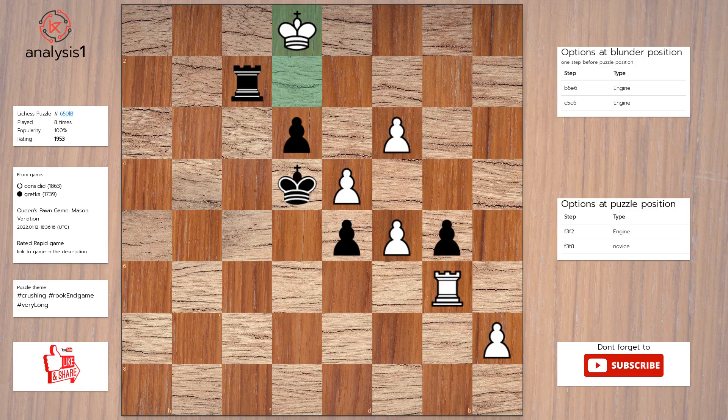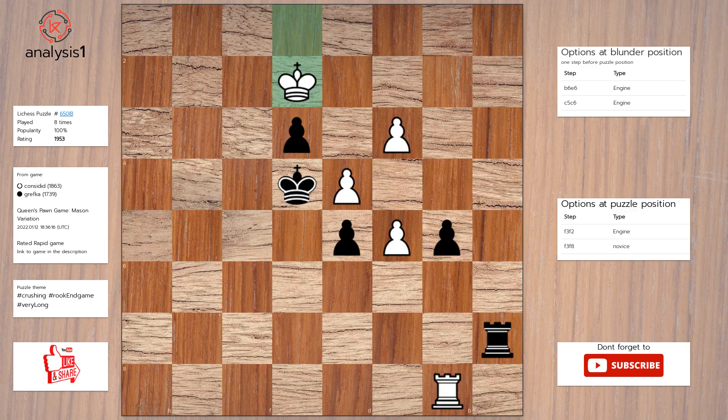King to e1, rook to a2, rook to b8, rook takes pawn, king to e2, rook to a2, check.